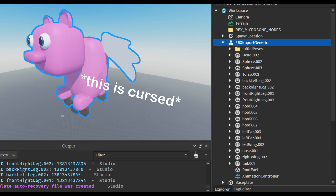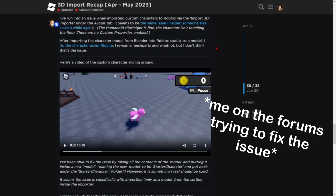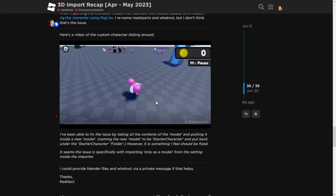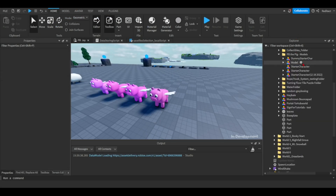I ran into some issues when it came to importing the character model into Roblox Studio. There's a bug where if the scale property of a model is not one, it messes up how characters move. The fix was to simply put the contents of the model into a new model.